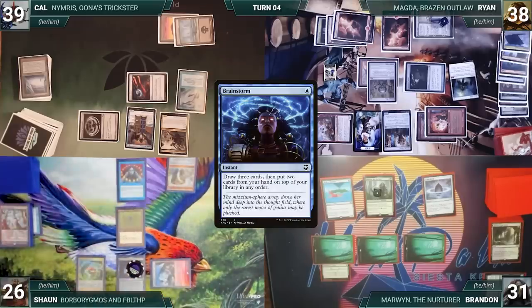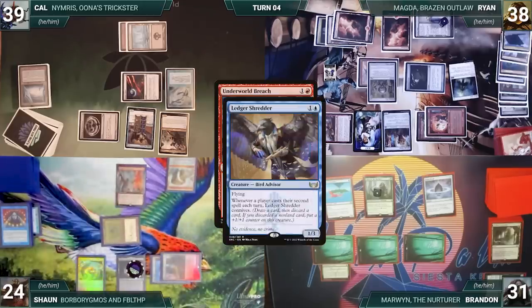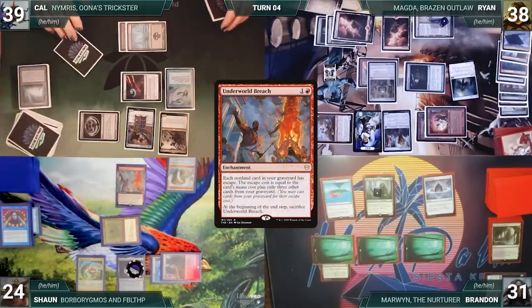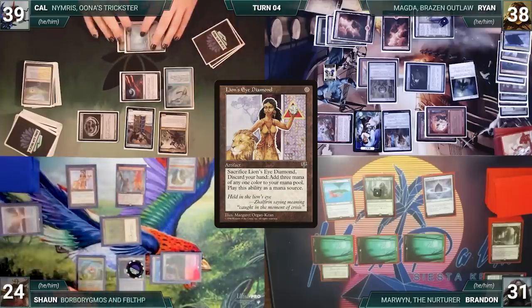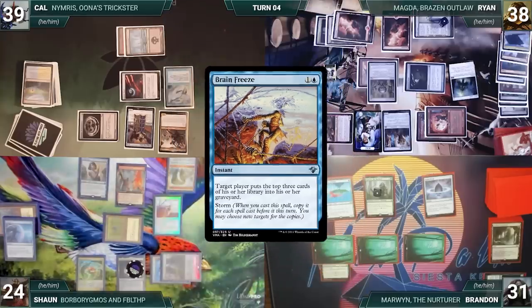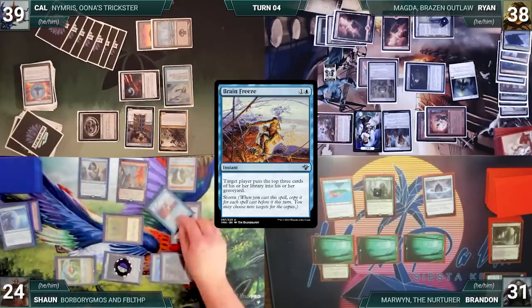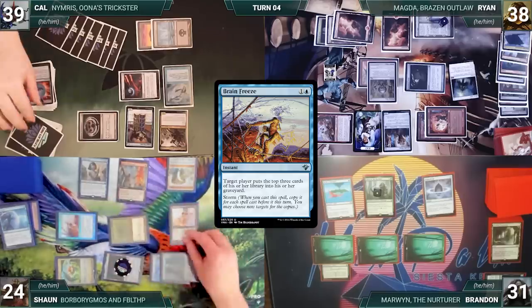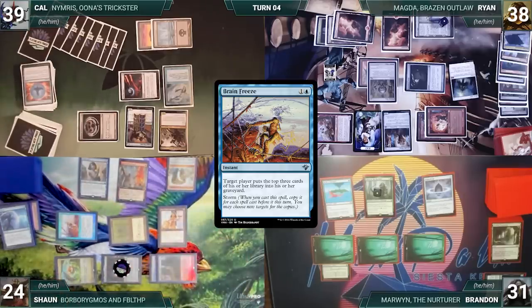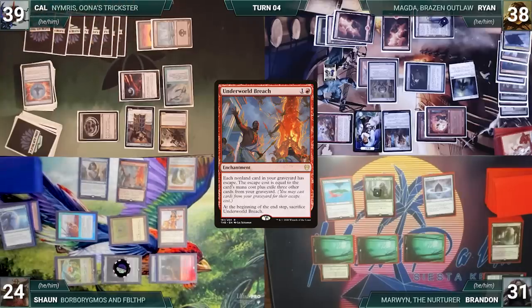Sean draws and casts a Brainstorm; Remora triggers and Cal draws. Sean draws three and puts two back on top. He plays a Stomping Ground untapped paying two life and casts Underworld Breach. Ledger Shredder and Remora trigger; Cal draws through Remora and connives a Flooded Strand. With no other answers, Underworld Breach resolves. Sean casts Lion's Eye Diamond; Remora triggers and Cal draws. Sean cracks his LED, discards his hand, and adds three blue. He escapes Spellseeker, fetches Brain Freeze, escapes LED, and presents a loop of escaping LED and Brain Freeze to mill the table. Each player attempts to draw from an empty library and Sean wins the game.